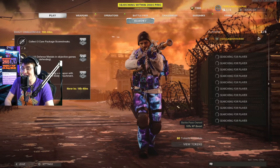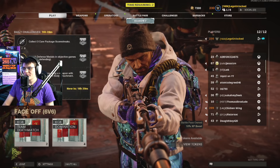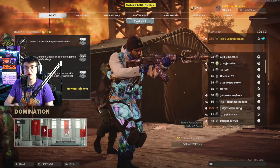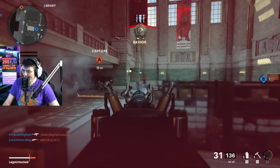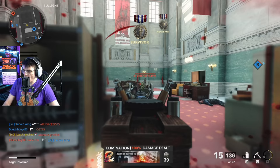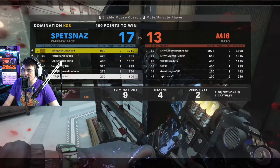Face Off 6v6 is how I would personally recommend doing this — play about 15 different games in Face Off 6v6 and as long as you're getting a decent amount of kills you should be good to go. When looking for a game, always try to vote for Team Deathmatch or Kill Confirmed, because Domination is going to take a little bit longer and you want these matches to go as quick as possible.